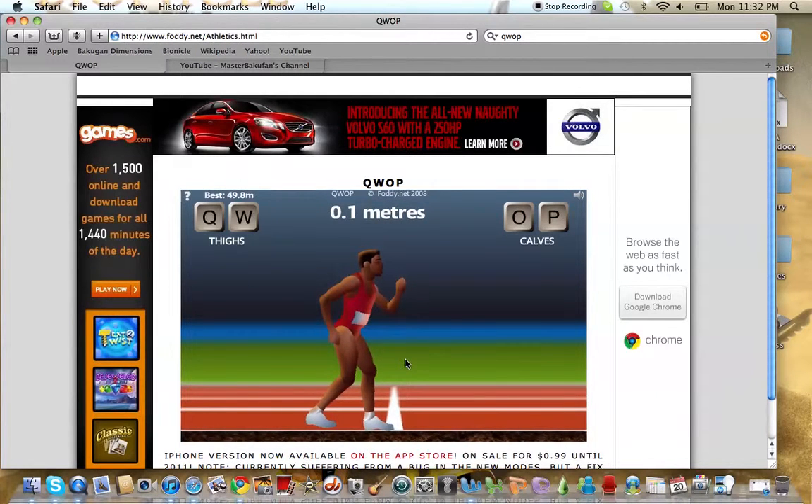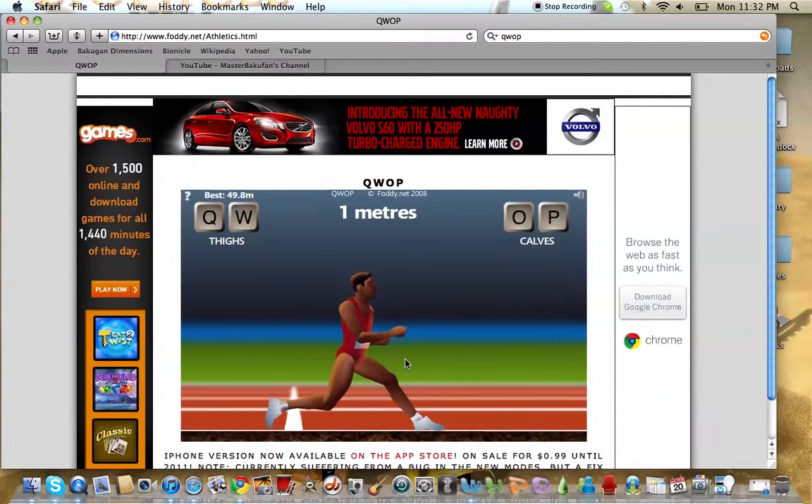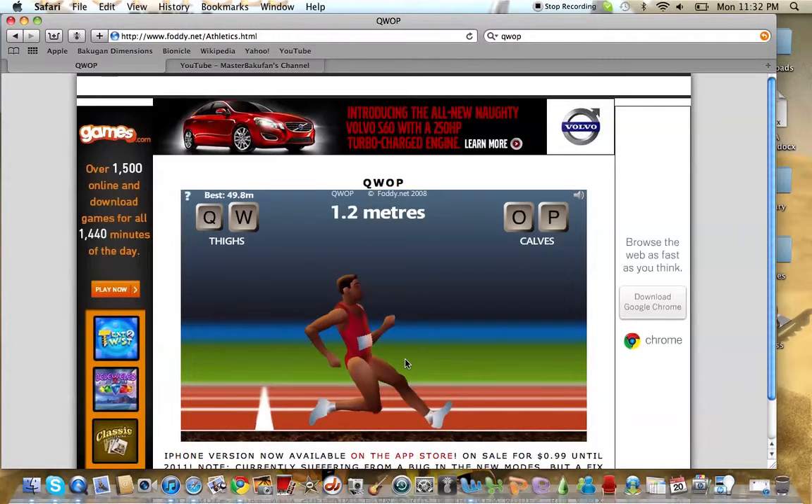What you have to do is keep alternating the Q and the W keys. You have to start out with the W to get them into a splits form, and then alternate each to extend them forward.